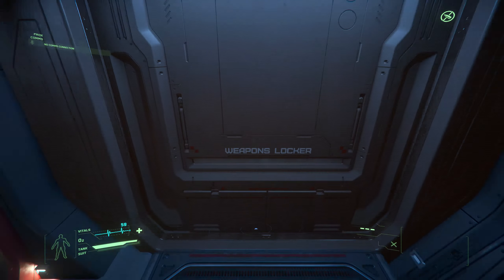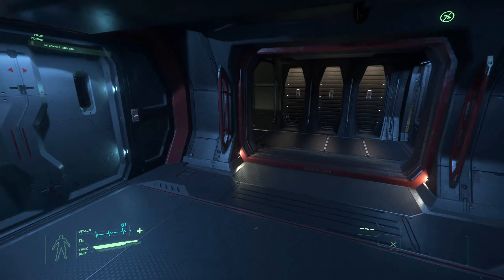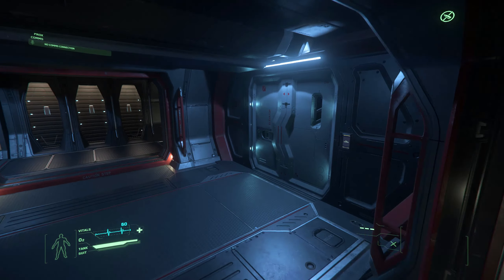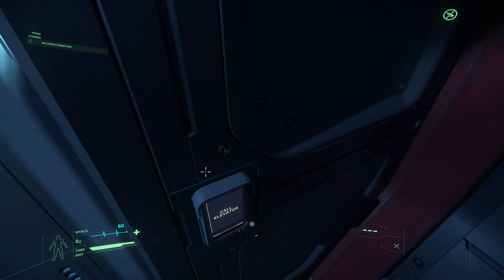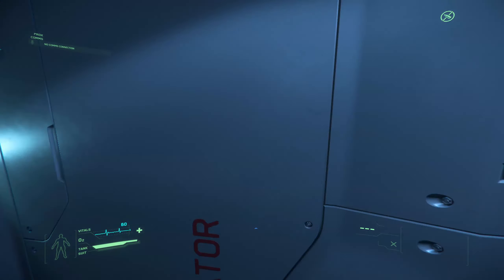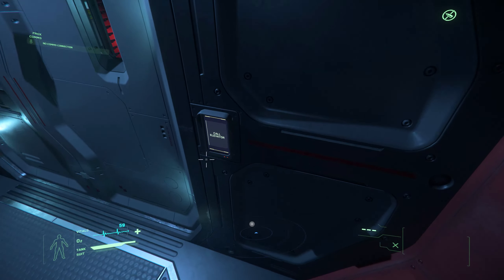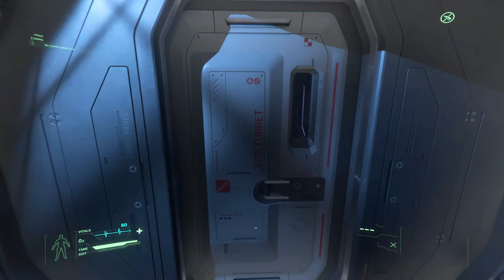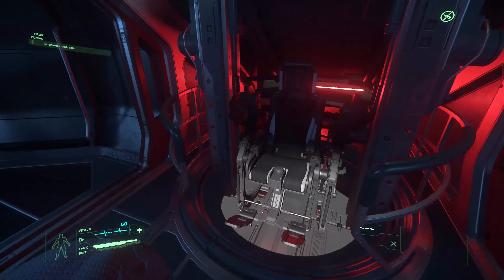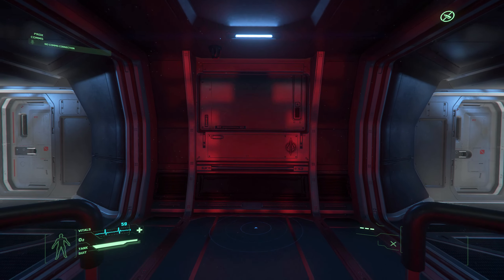Not many weapons lockers work that I know of — the ones on the Drake Cutlass are the only ones I've really tried. This elevator is acting bougie, it doesn't want to let me in. This is the aft turret. We'll take the elevator back up — maybe we should have started from here and worked our way forward.